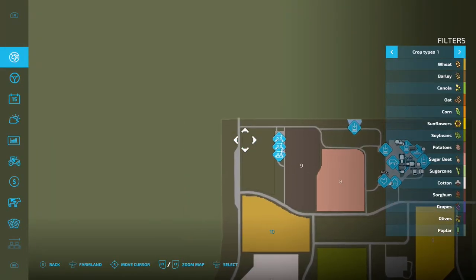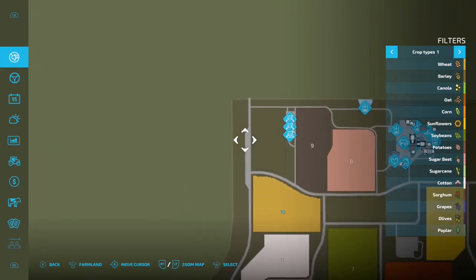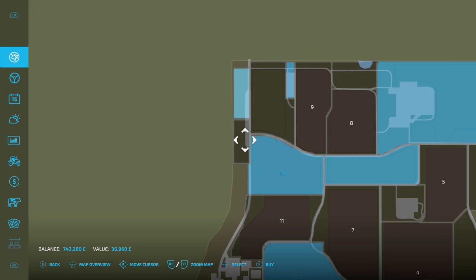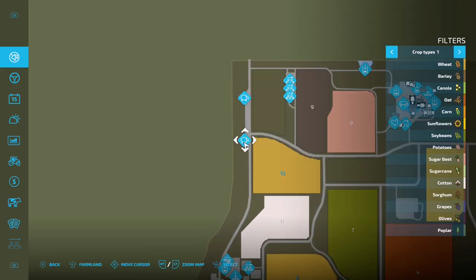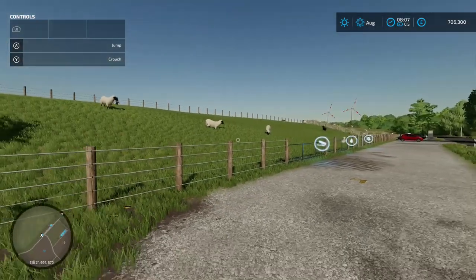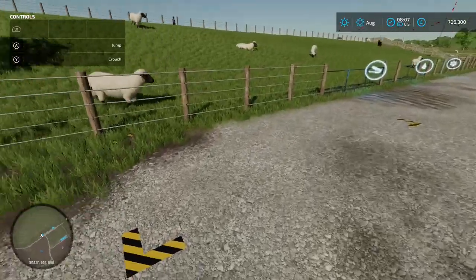We're now going to come over to another little secret section. We'll buy that for 42 grand, and that one for 42 grand. We've got some animals — as you can imagine these are going to be sheep. We've already got sheep in them — wool pallet spawn point there.